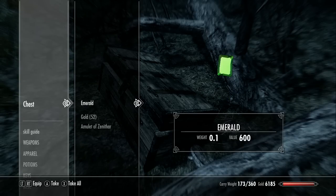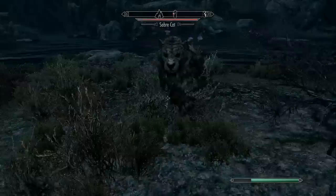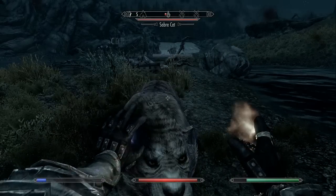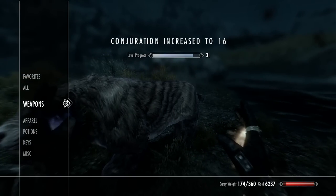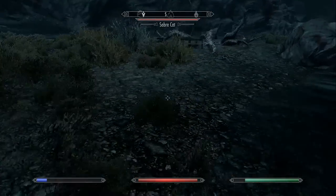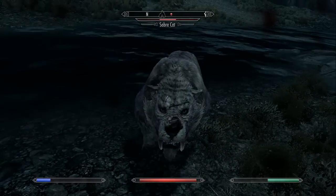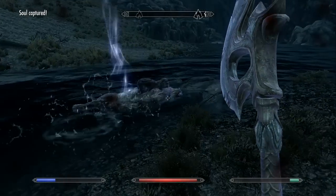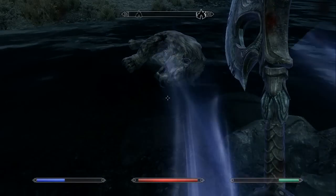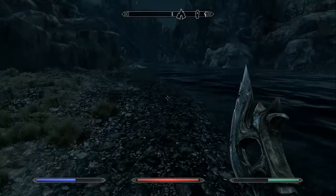There's a glass dagger in the chest. Soul trap cast — it increases your conjuration because it is a conjuration spell. I'll get my glass battle axe out. There you go — the soul's been captured, as you can see it'll tell you, and it does that soul trap animation.